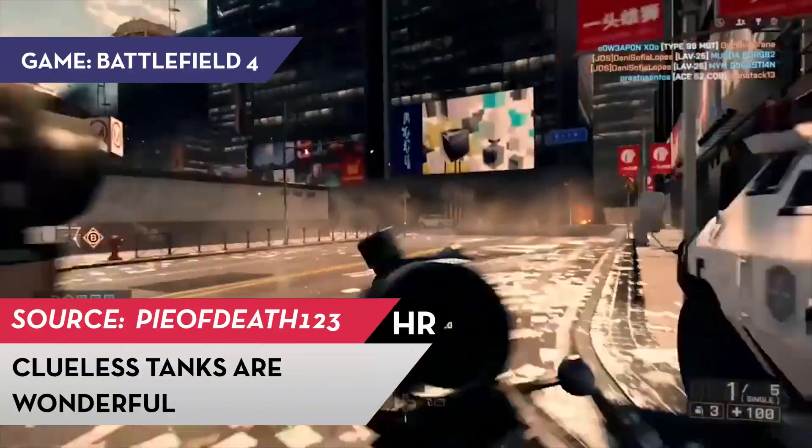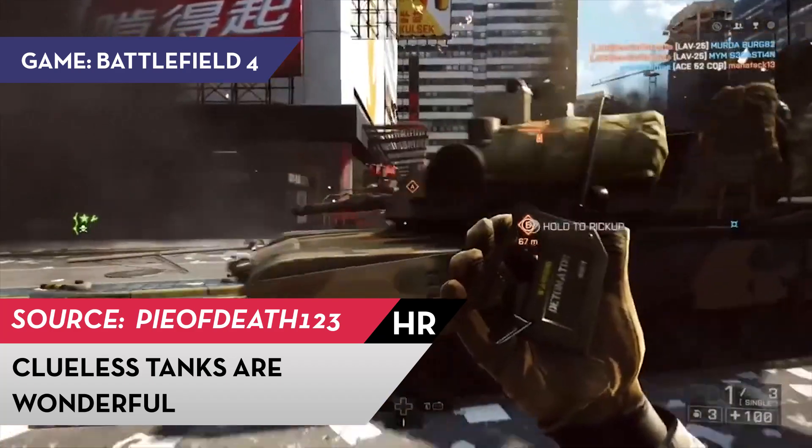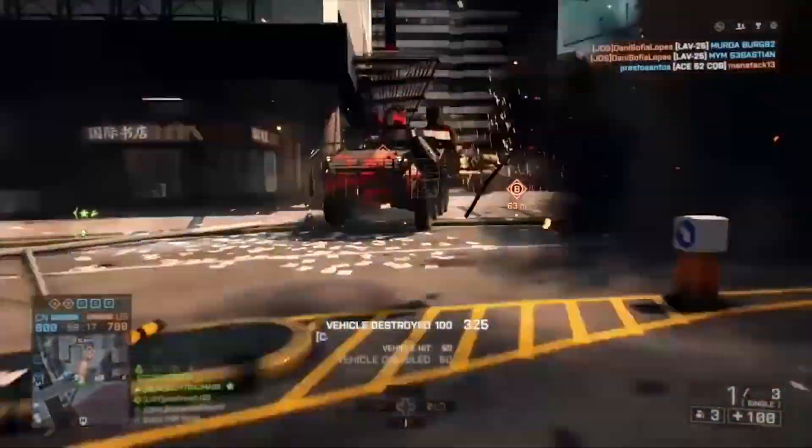Meanwhile in Battlefield 4, Pi of Death runs around tanks so quickly that they don't even manage to see him before he takes out all three.